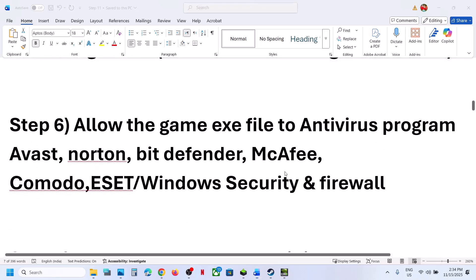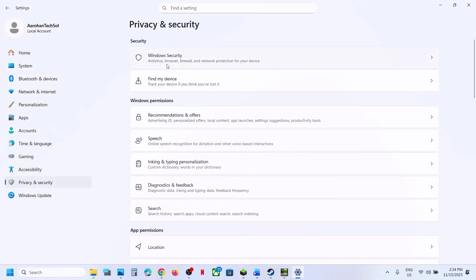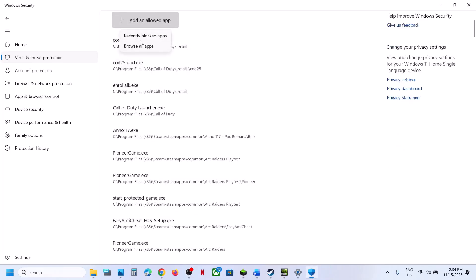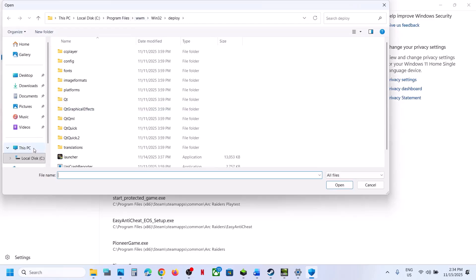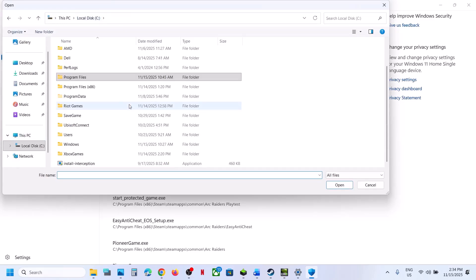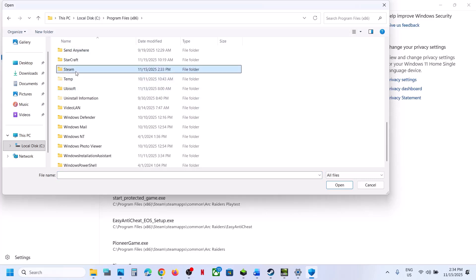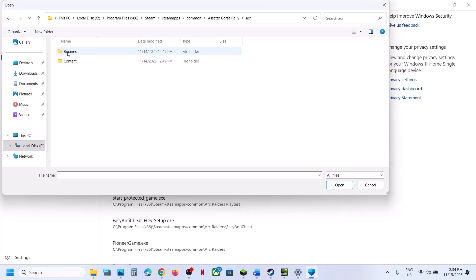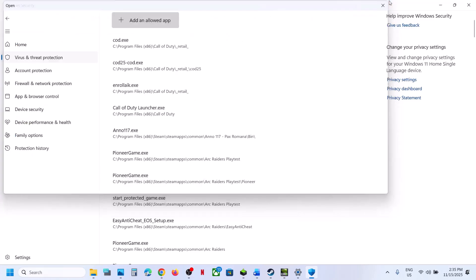Still not working — the next step is to allow the game EXE in your antivirus program. If using Windows Security, go to Privacy and Security, then Windows Security, click Virus and Threat Protection, scroll down, and click Manage Ransomware Protection. Click Allow an app through Controlled Folder Access, click Yes, then Add an allowed app, Browse all apps. Navigate to the game installation folder — in C drive, Program Files, Steam, steamapps, Common, the game folder, ACR, Binaries, Win64 — and select the game EXE file.